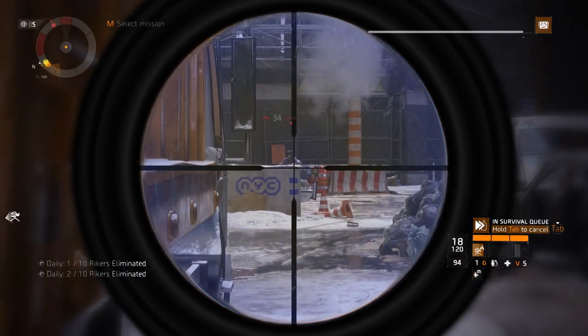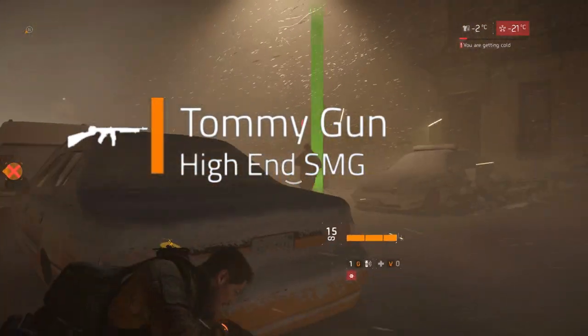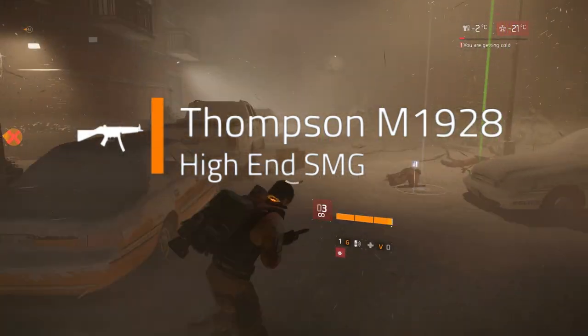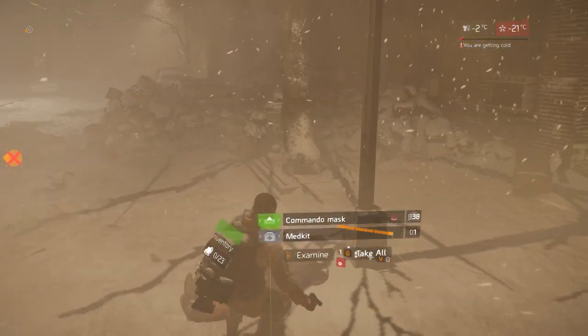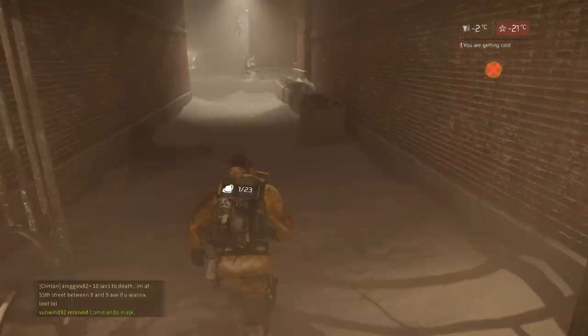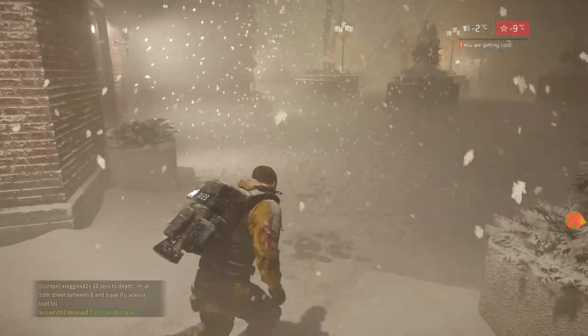There are also four new named weapons. The Tommy Gun drops exclusively from Dark Zone Supply Drops, and the Thompson M1-928 drops from Underground Caches. Specifically, the Thompson could also drop from other places, but the data is inconsistent and this isn't confirmed, so your best bet is Underground.